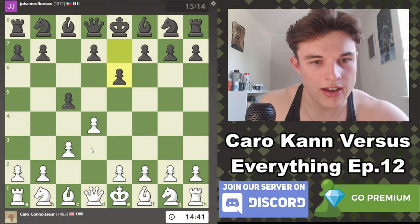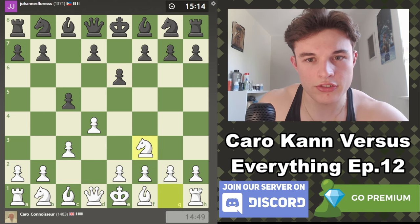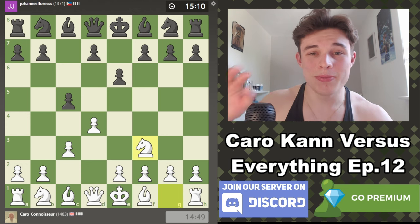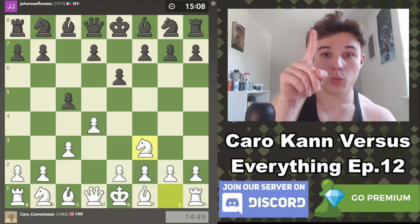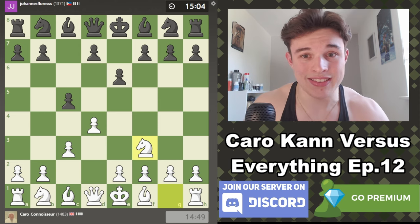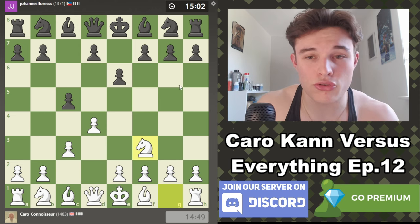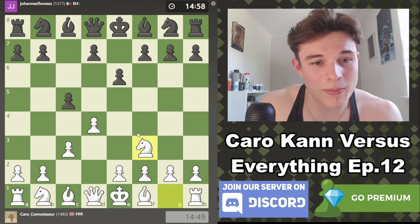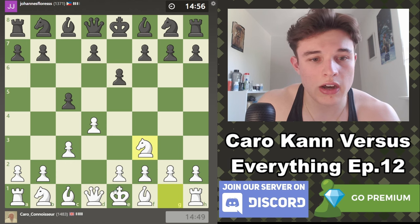I guess this transposes to a very strange Benoni, because normally after d4, c5, white goes d5 and you get a Benoni structure with like e6, c4, takes, takes, d6. But that's not what we have — this is kind of interesting. Let's just develop normally. The chess.com opening explorer thing is going crazy with the different openings. We're transposing every single move, but it's just normal Karo Khan moves.